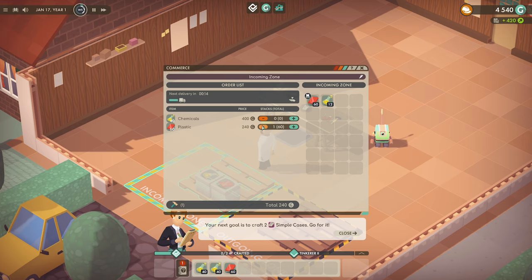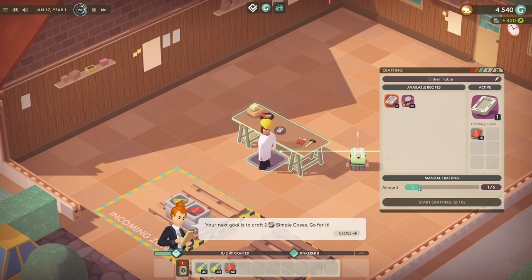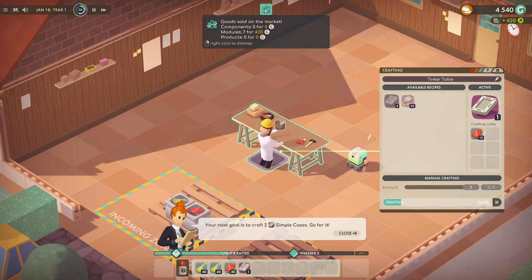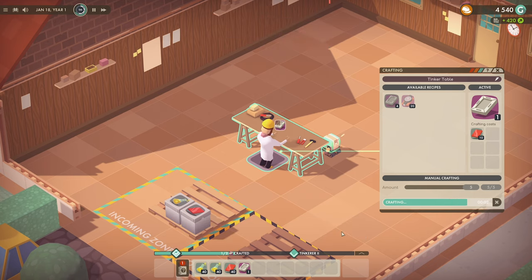The next goal is to craft two simple cases — let's just craft six while we're here. Done — milestone completed! Received 200 gold. Good — sold seven modules for 420. Milestone Tinkerer 2 — made 500 gold. Well done!